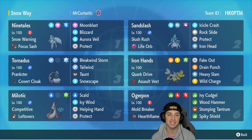Alolan Ninetales is a fan favorite — super cool Pokemon with fairy and ice typing. Ninetales is our first Pokemon in the team preview: with Snow Warning and Focus Sash it's rocking Moonblast, Blizzard, Aurora Veil, and Protect. Sandslash doubles its speed in the snow with a Life Orb, hitting like a truck with Ice Crash, Rock Slide, Protect, and Iron Head. In slot three we've got Tornadus as a support Pokemon with Prankster and Covert Cloak running Bleakwind Storm, Tailwind, Taunt, and Snowscape — in case we face other weather teams and need to reset the snow.